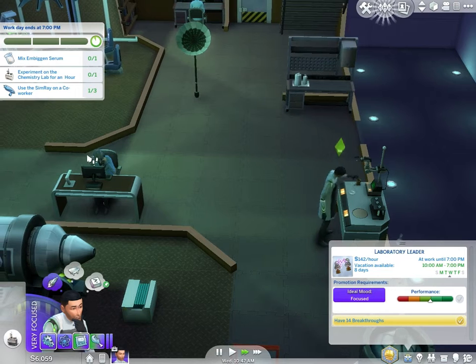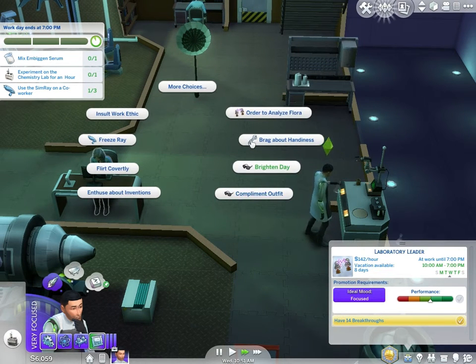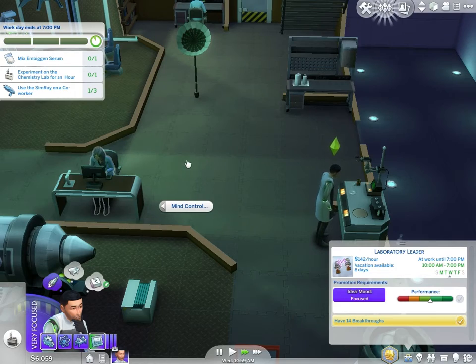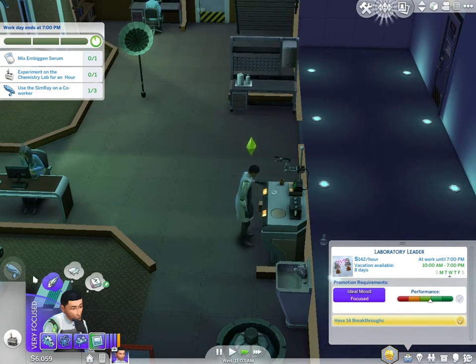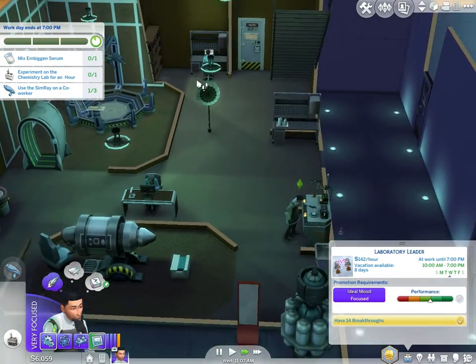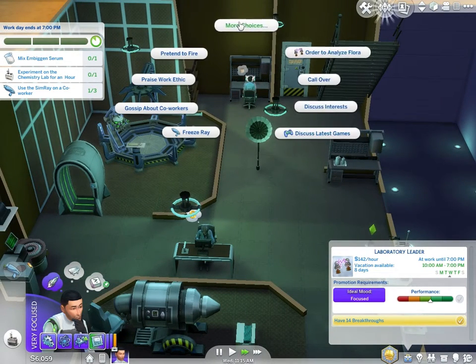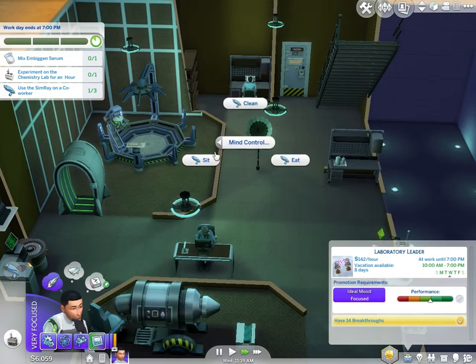You need to use it on more than one sim. Mind control — let's try you to clean. Mind control — you to sit.